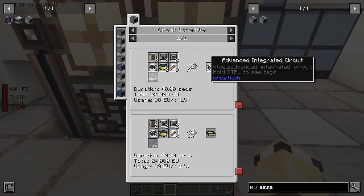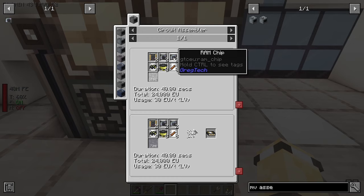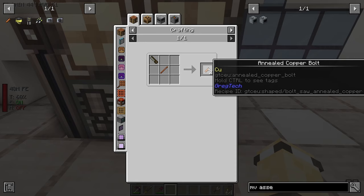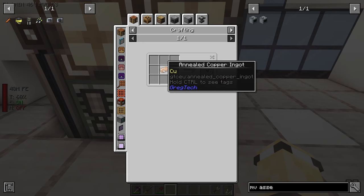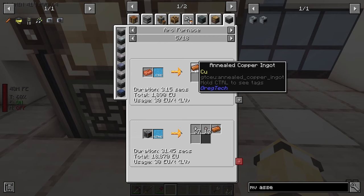It kind of makes sense to make these ones because we've already got the good integrated ones. Let's get rid of all of these and start bookmarking things - RAM chip, transistor, electron wire, annealed copper bolt interestingly enough. I figured out how to make annealed copper a while back and it's completely gone out of my head, so I need to have a look. Copper plate, or copper bar, plus oxygen gets you the annealed copper ingot.